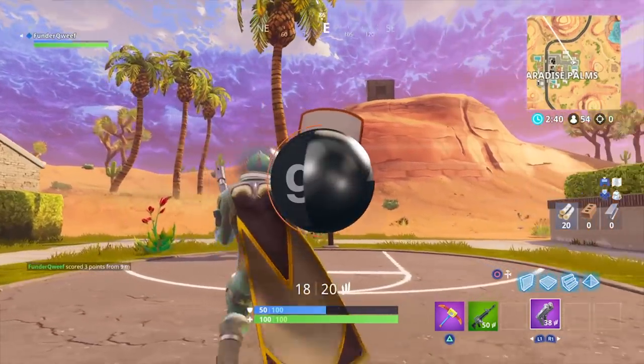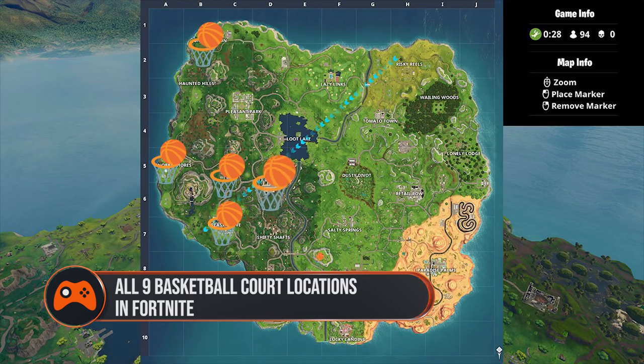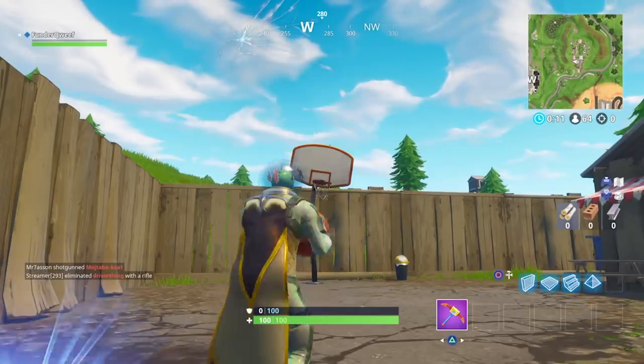This week's Fortnite Battle Pass Challenges asks you to score a basket on different hoops. You only need to score 5 hoops from a possible 9 courts, so you have plenty of options when the bus flies over. However, there are two parts to this. First, you have to unlock the basketball emote, which you get at tier 11 of the Battle Pass. And second, you need to find some hoops.